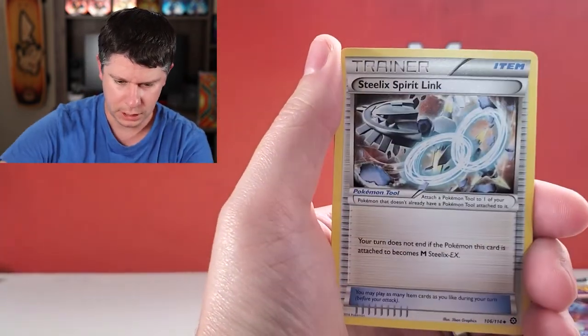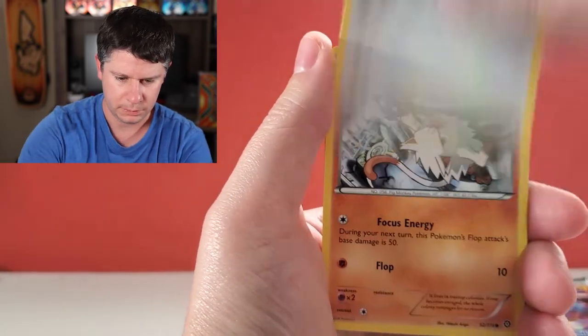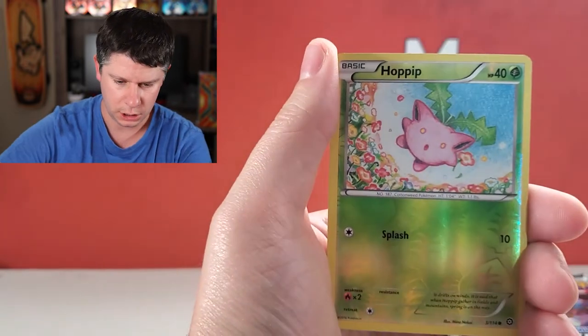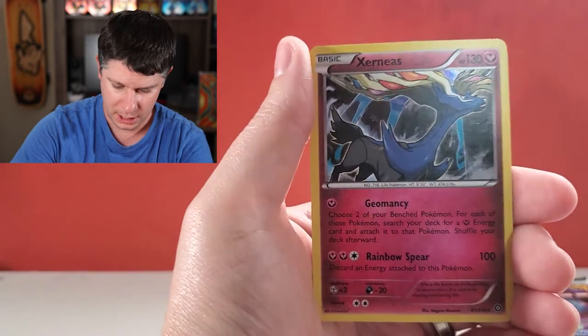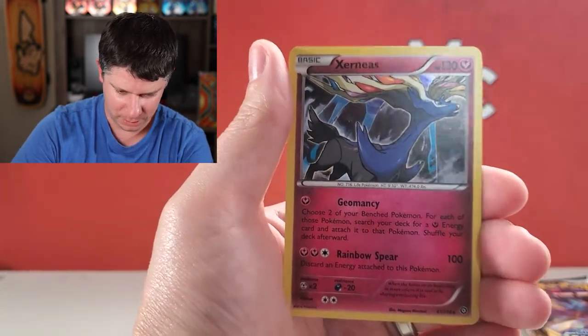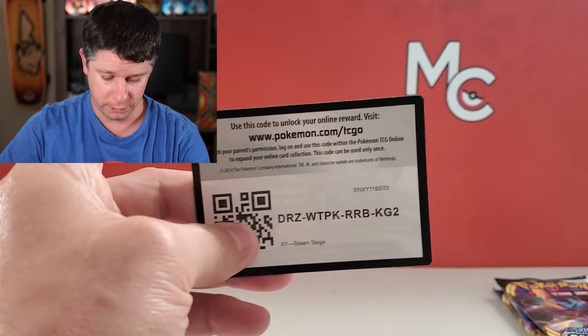All right: Bravery, Nuzleaf, Steelix — yeah it must have been Steelix then. Drifloon, Aipom, Mankey, Shellos, Croagunk. We've got a Reverse Holo and hey, there we go — a Hollow Xerneas! The only reason I'm excited about that is Xerneas was just released in Pokémon GO very recently. So very cool.